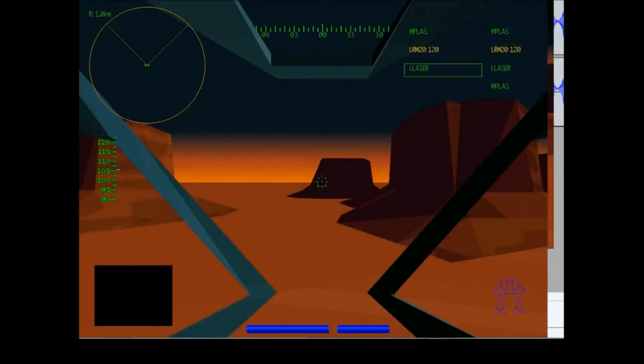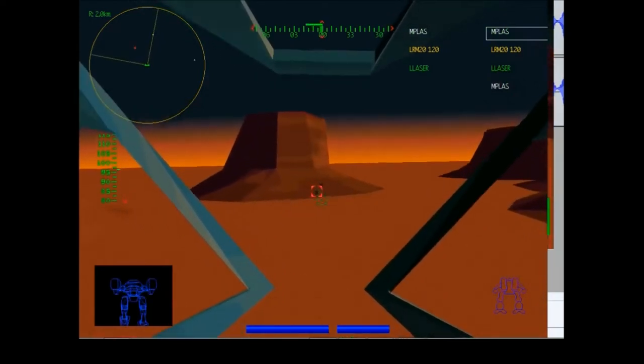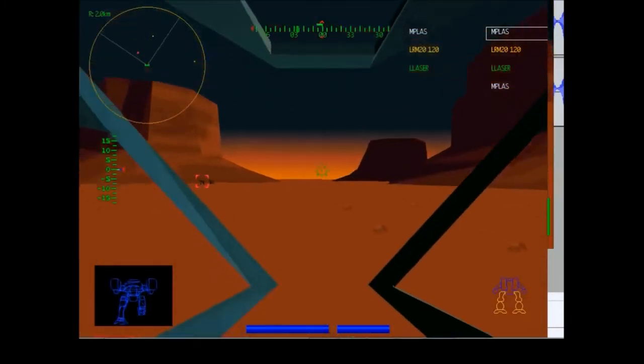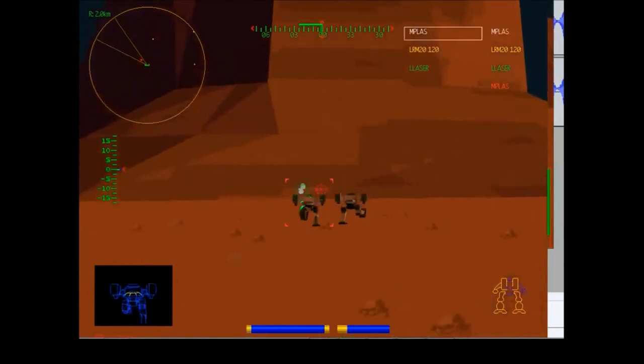We're in this nice desert environment. Setting our weapon layouts. Right away we're going to be under attack from some Falcon Jenners, and we're going to jump off the top of this mesa. They're going to start firing at us immediately, so we need to get rid of them.